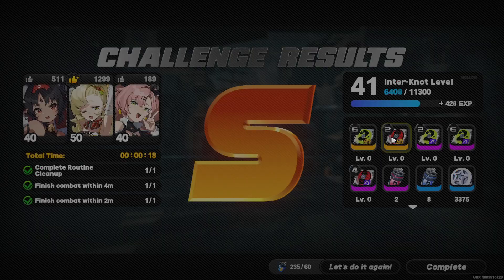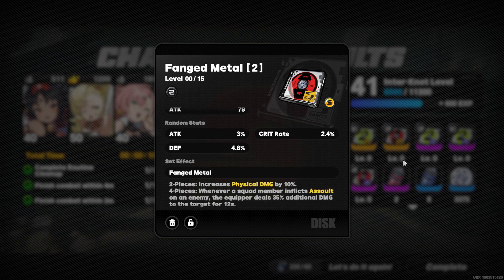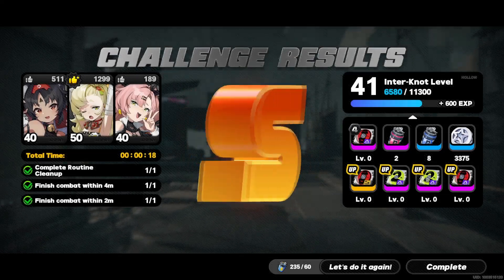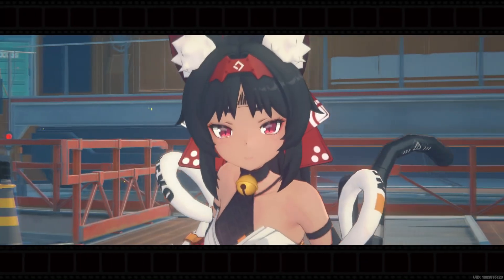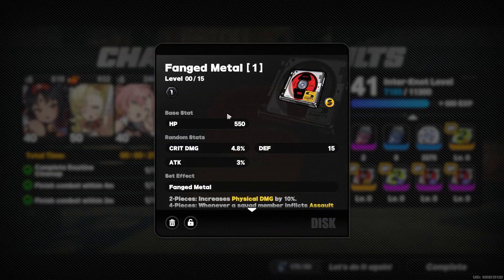Alright, let's see what we got. We got two — crit rate and attack. Slot two is actually the one we have good items on. Oh, we have another one — six, crit damage but no crit rate. Could be good maybe. Let's speed through — we finished it and got one: crit damage and attack.